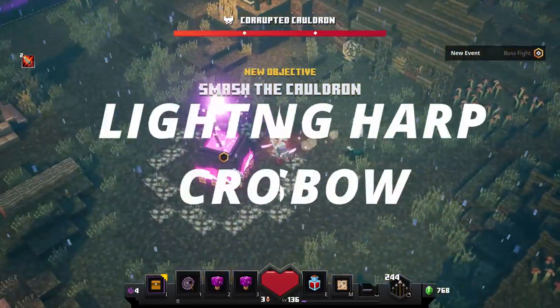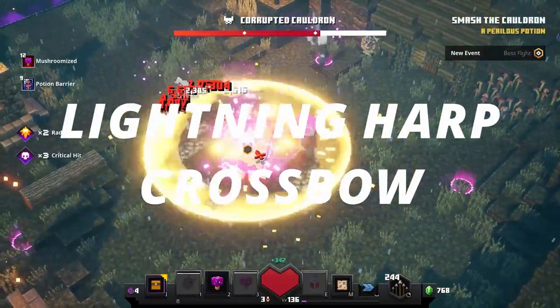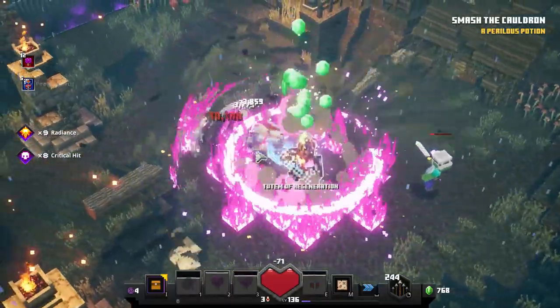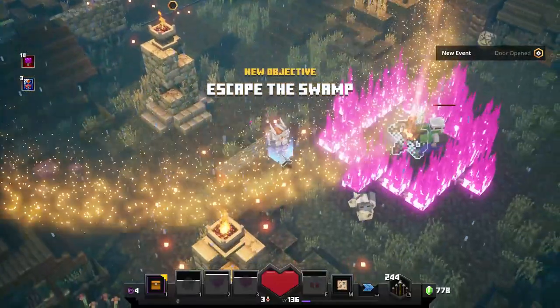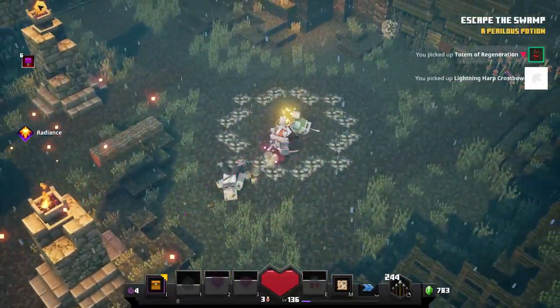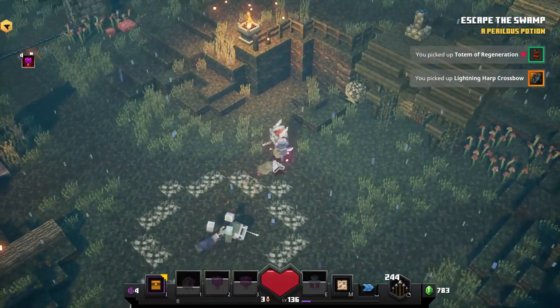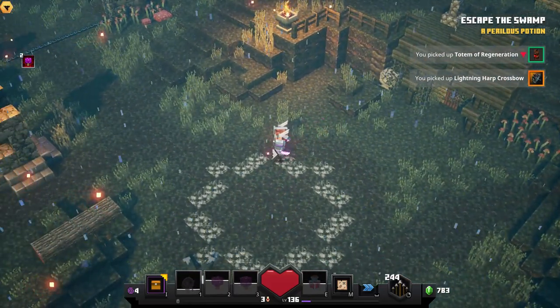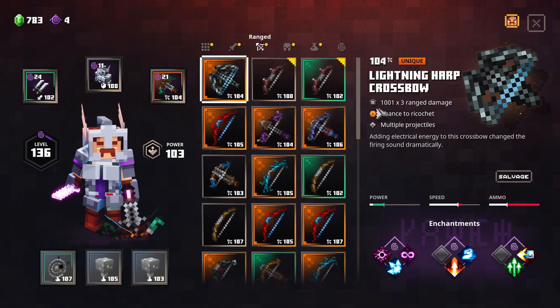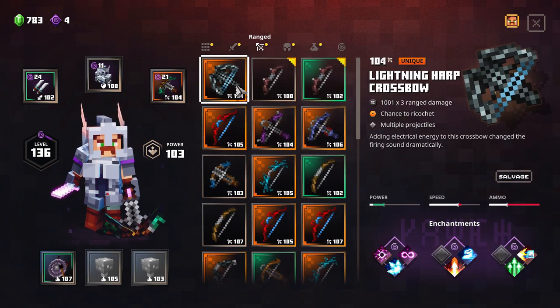Hello everyone. In this video I want to talk about a new crossbow that I got called a Lightning Harp Crossbow. This is now my favorite crossbow after Butterfly. You can get this crossbow from Soggy Swamp, Hybok Halls, or from the Blacksmith. These are confirmed locations based on information which is currently available on the web.